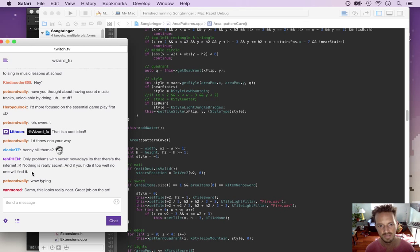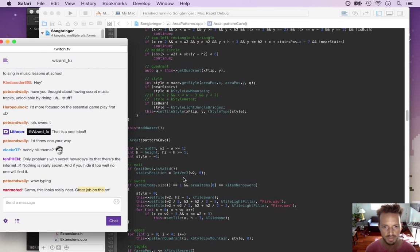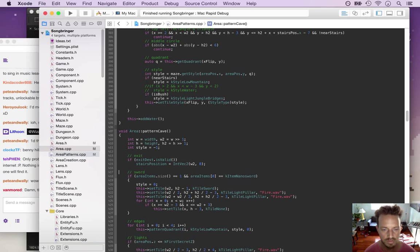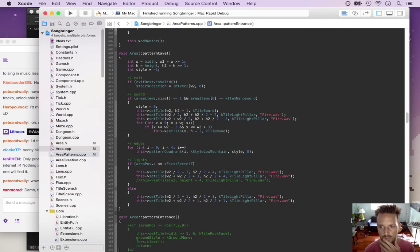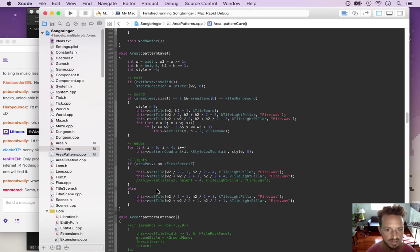Secrets will be secret to people not looking online - some people will look online and those people won't get the reward of finding it themselves. Art is my weak point but I'm getting better. I started getting way better when I finally started doing these big scenes, trying to do more epic art. It really helped get my pixel art skills up to the next level.